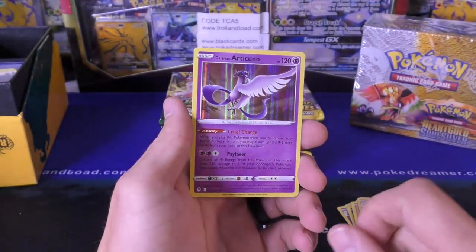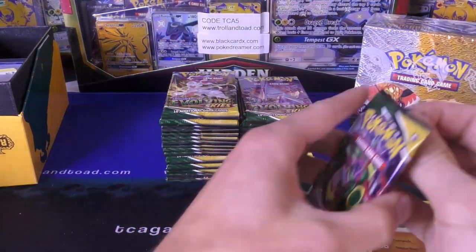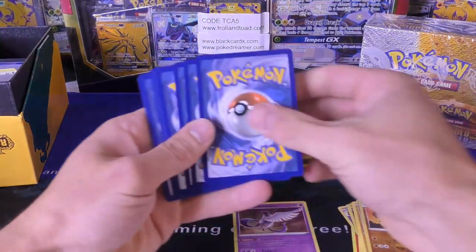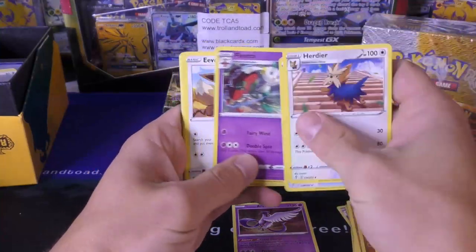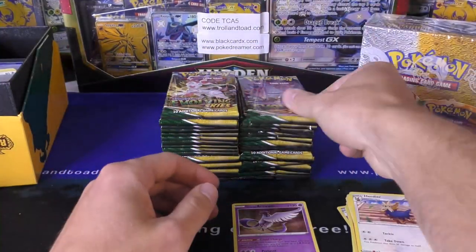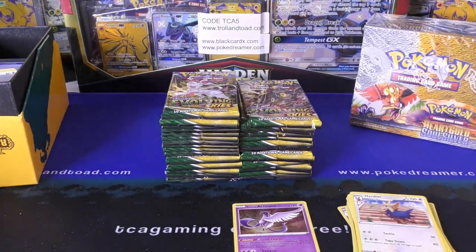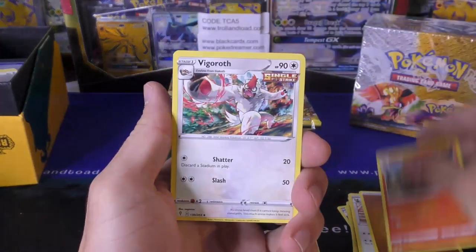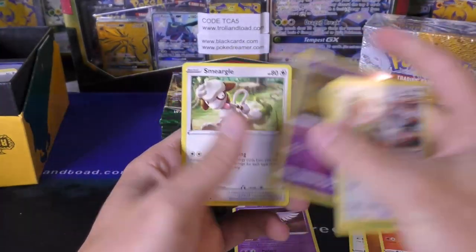Look at that — Galarian Articuno. I think this is one of the cards that's coming in the build-and-battle boxes, but I'm not completely sure. I'm doing the code card off to the side so it doesn't give away everything. I still had a lot of fun opening up the packs — I think I'm going to just kind of go through these quickly and get to that back card. It's a Drampa, especially since I'm a little bit in a hurry. Not too much — I told the guy about 30 minutes or so, which should give me time to finish this up.